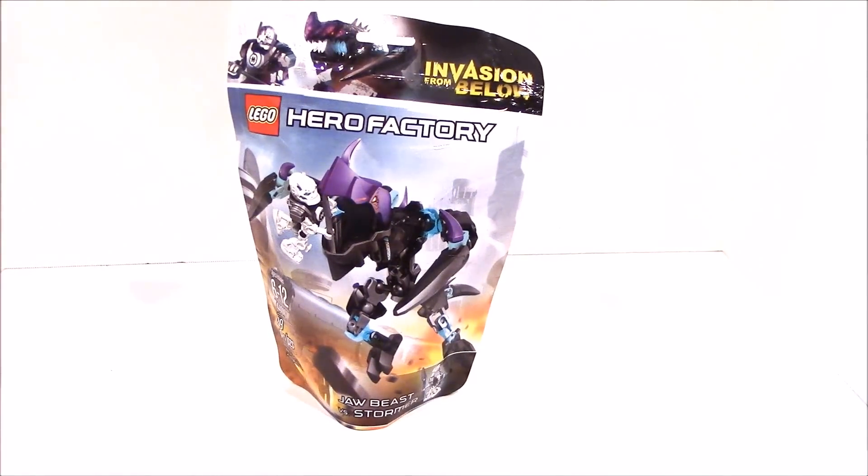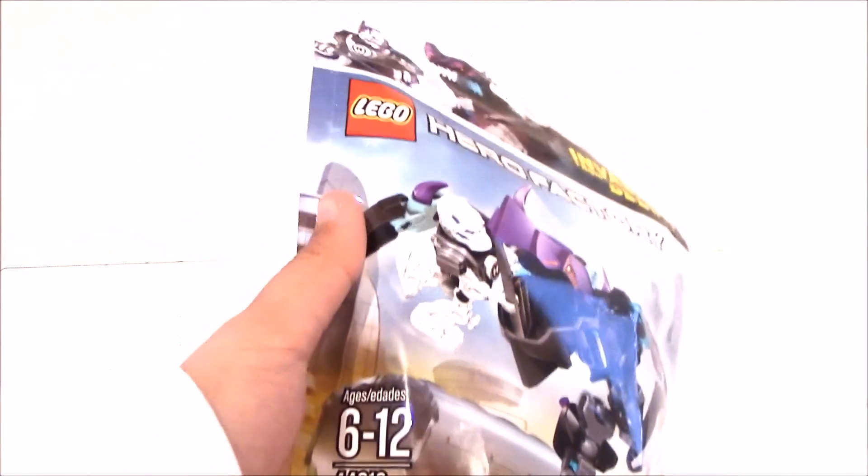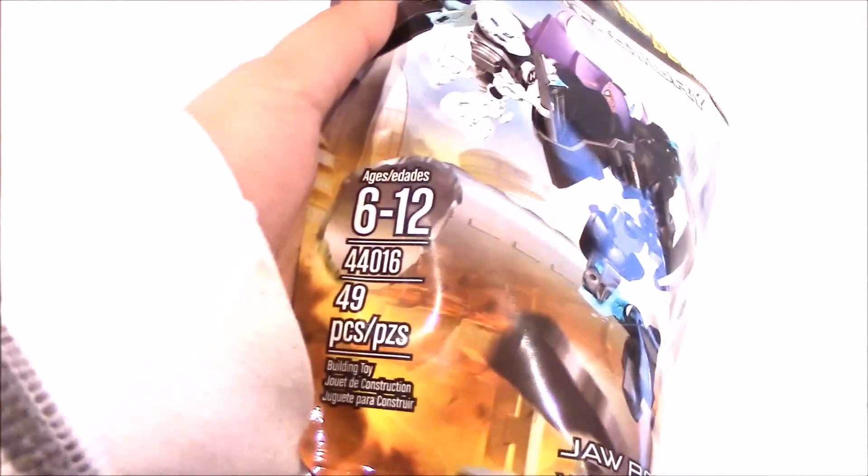What's up guys, HMHasis here, and today we have another Invasion from Below review, this time on Stormer vs Jawbeast. For the bag we have this nice concept art. Stormer and Jawbeast — the Invasion from Below item number is 44016 86212, it's 49 pieces.